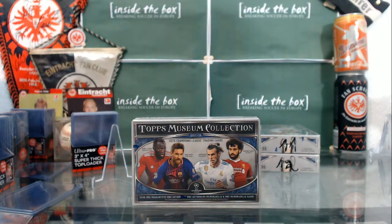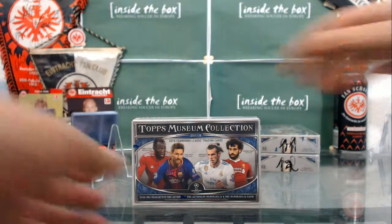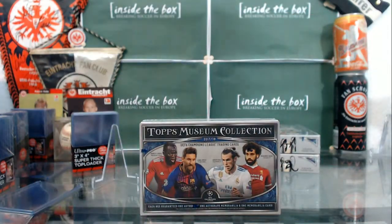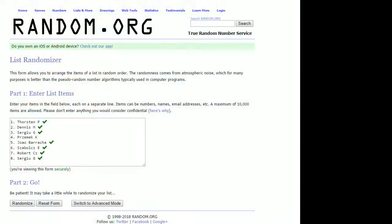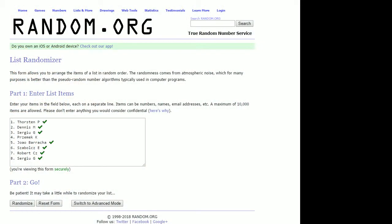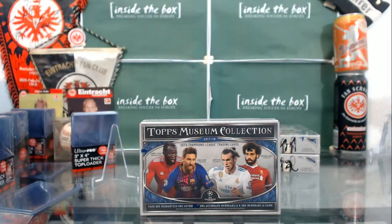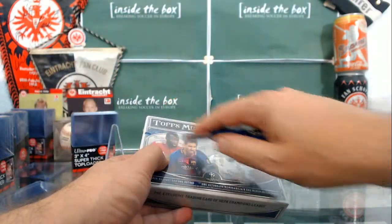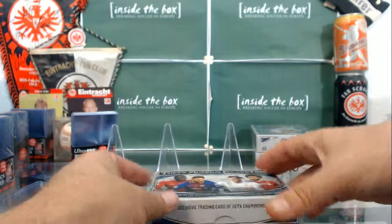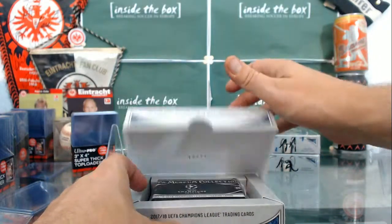Welcome to the Topps Museum Collection hit draft break number nine — it's actually box number ten because we had a two-box break in between. There are eight spots for it, eight people in it: me, Dennis, Sergio, Pszemek, Joao, Jaboc, Robert, Janota, and Sergio. We're going to break the box, see what we get, and then determine the draft order by randomizing our list of participants. Good luck everyone, here's the box.